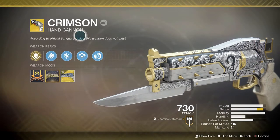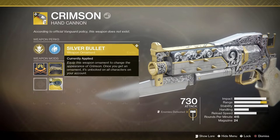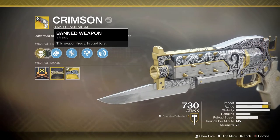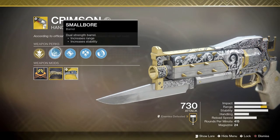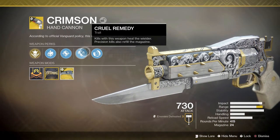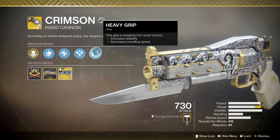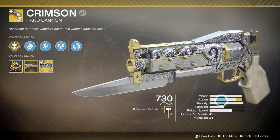According to official Vanguard policy, this weapon does not exist. Well, it exists — I'm looking at it right now. I am rocking the Silver Bullet Ornament, really clean looking. I honestly forgot I had it, and I do have the range catalyst. The perks on this gun are: Ban Weapon — this weapon fires a three-round burst — dual small barrel, increases range and stability, accurized rounds, cruel remedy — kills with this weapon heal the wielder, precision kills also refill the magazine — and heavy grip, increases stability, decreases handling speed. Pretty sexy looking weapon. Good range. In terms of stats, this thing's looking really good.